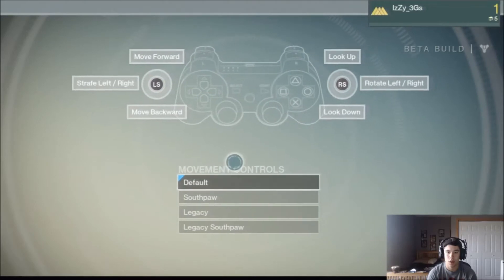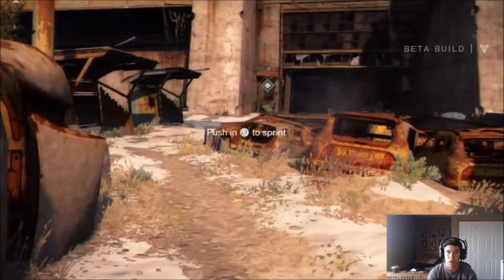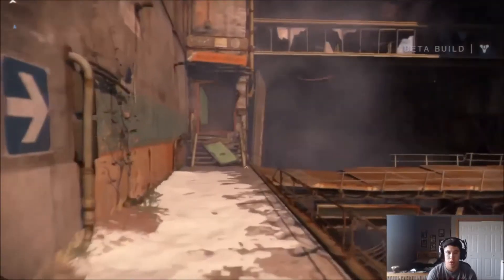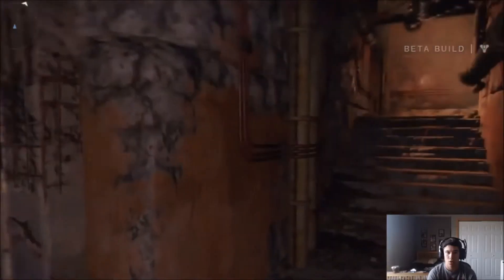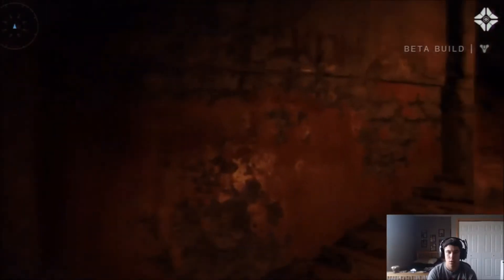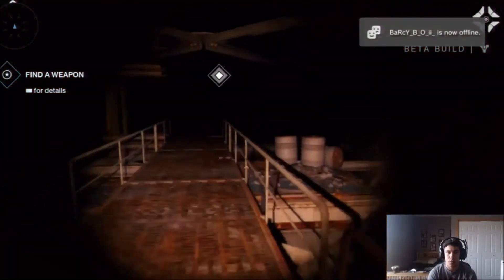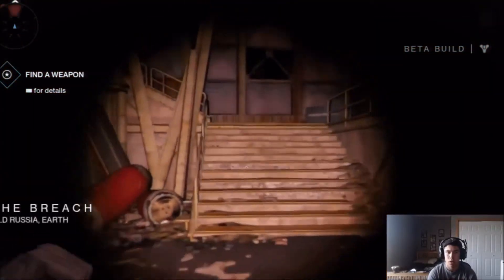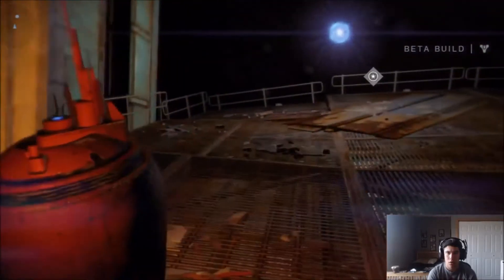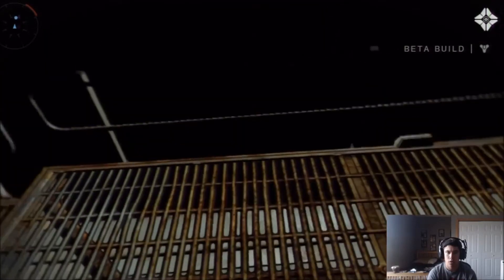Okay controls - just have default and stuff. 'I didn't bring you back just for you to die again, we have to move.' We're sprinting - I think it's just like Call of Duty, we'll see how this turns out. The sensitivity is a little slow, maybe that's just because I'm not used to it. 'I need to find you a weapon.' Yes we need to find a weapon - they're right above us. There we go, this is a weapon!